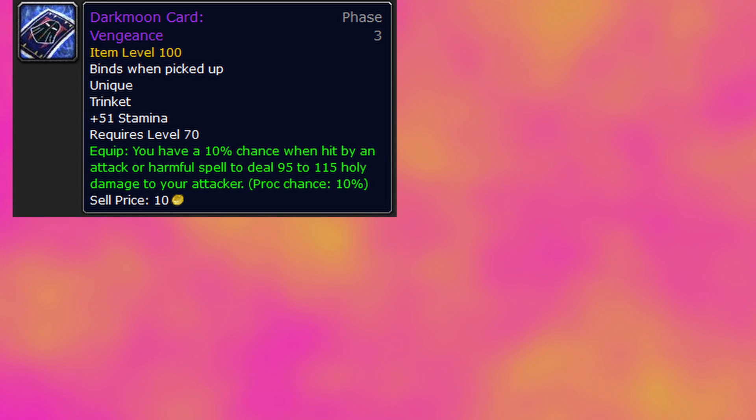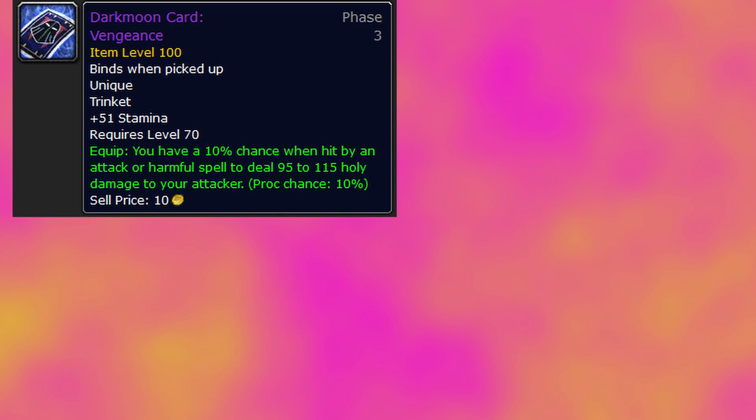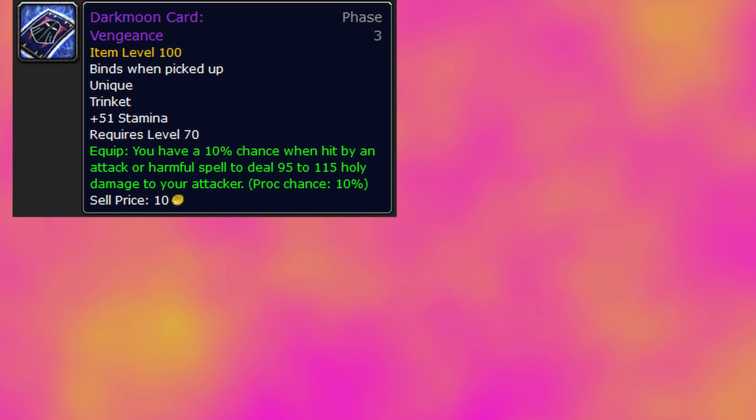Moving on to Darkmoon Vengeance — it's a lot more appetizing for a stamina trinket when comparing it to Madness or other stamina trinkets already available in the game. It has 51 stamina but also has a built-in threat component that, while small, is better than nothing. The equip tooltip reads: you have a 10% chance when hit by an attack or harmful spell to deal 95 to 115 holy damage to your attacker. This holy damage can crit and is affected by our threat modifier from Righteous Fury, making it more relevant than previous stamina trinkets.